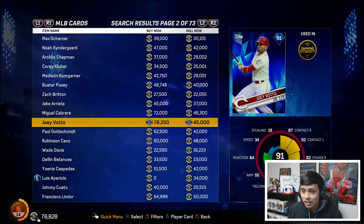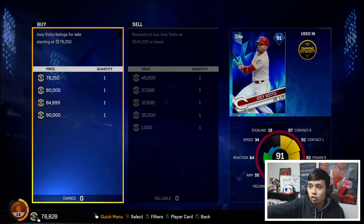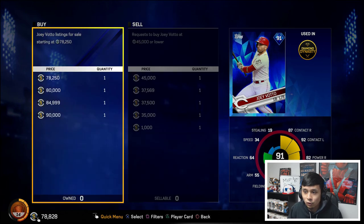If you want to do this method, go into the buy/sell options and place a buy order just above the 45k sell now price. You have to remember the market takes 10% off your profit when you sell. So the idea is simple: buy low, sell high.